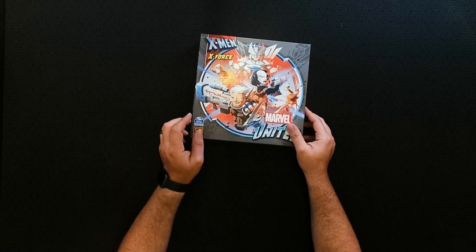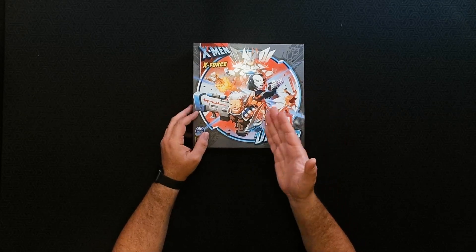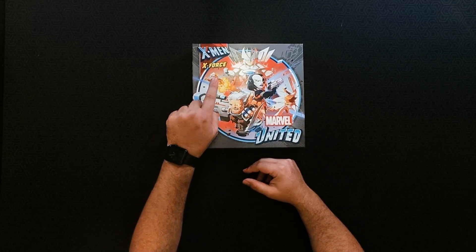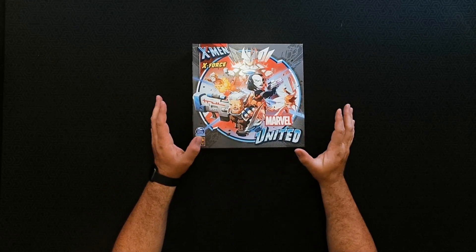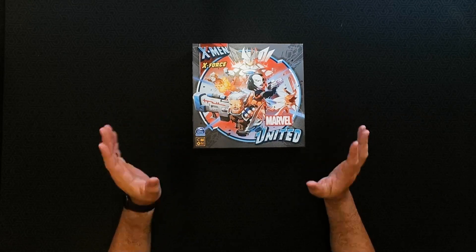Let's take a look at the box. We do have some very popular characters in Cable and Domino right here. We've got Shatterstar, we've got Cannonball — a mainstay New Mutant from the 80s — and then we've got Strife, related to Cable in various ways. Clone, brother, whatever you want to say. The 90s were wild, I'm just going to say.